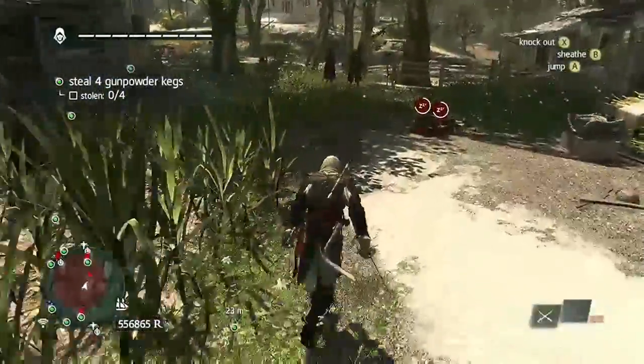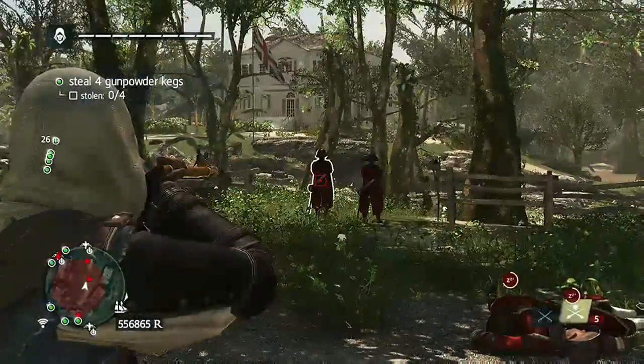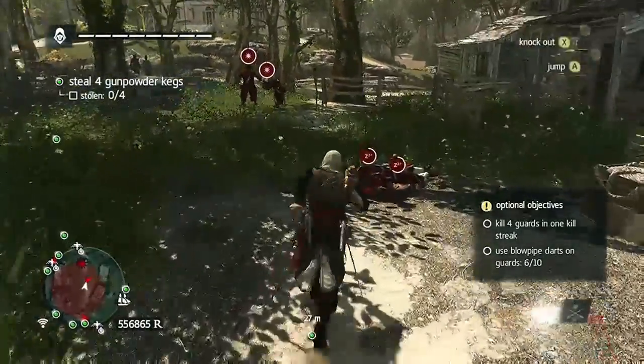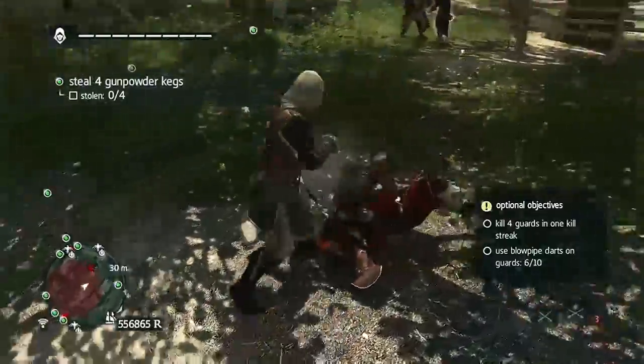Just in that first area, I get five guards with the sleeper darts, then switch to berserk darts and get two more for seven darts total, just in the first few seconds, really.